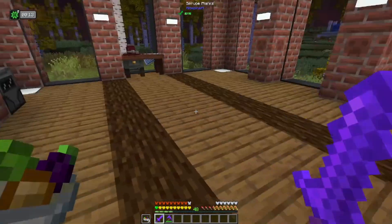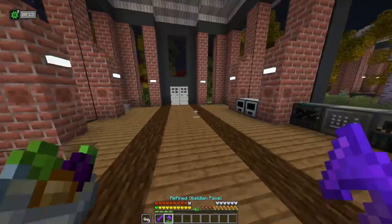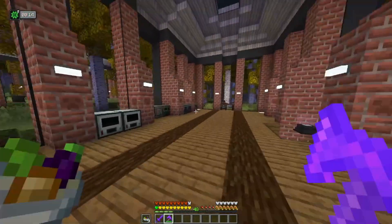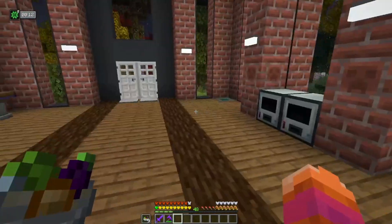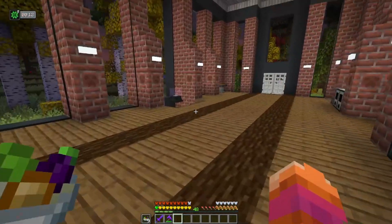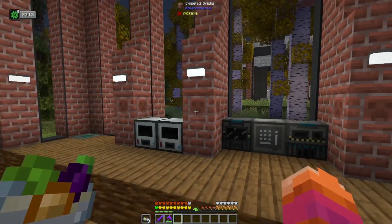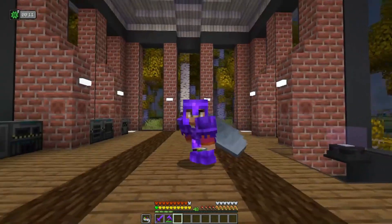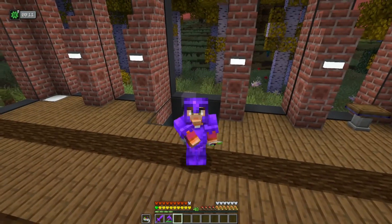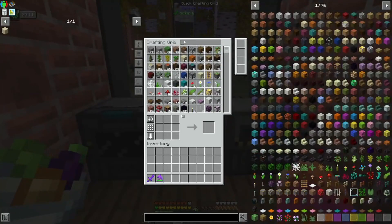Before we can get into that, we need to consider the following: we would need to charge our flux bore and flux saw all the time, constantly, never ending. And that could be a pain. So if our flux bore or flux saw runs out of charge, we're going to have to recharge it, which would be kind of annoying. So there is a workaround, and that workaround is to use a mod called Powah.